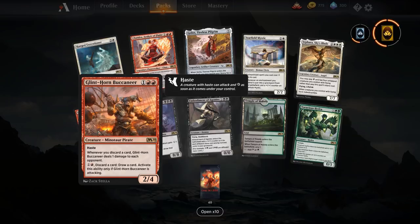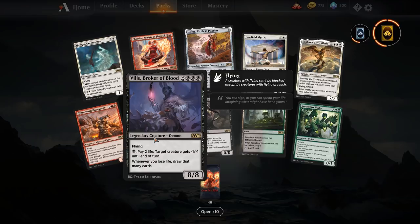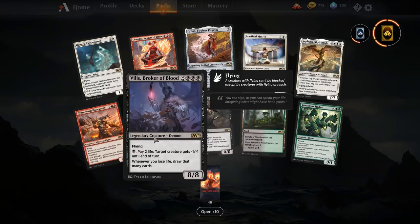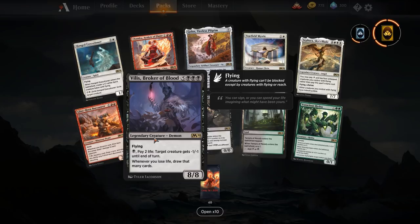Vilis, Broker of Blood — five and triple black for an 8/8 with flying, legendary creature. You may pay one and pay two life to give target creature minus one minus one until end of turn. That paying two life triggers the extra ability: whenever you lose life, draw that many cards. This is basically budget Griselbrand — you can fuel your entire hand, and you can even give your own Vilis the minus one minus one to draw two cards for one mana. It's our best reanimator target in the format right now next to Drakuseth. If you get to pay two life and draw two cards before it dies, that's not going to be the worst thing in the world.